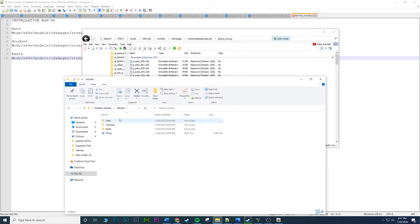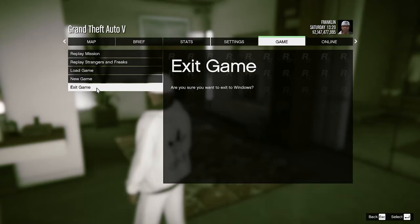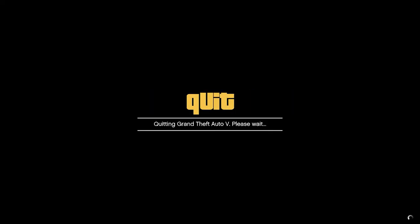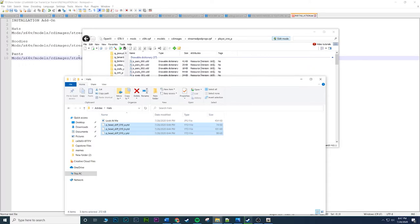Once you're in Franklin's folder, go to the mod download you extracted. Go to the hats folder. Once you're in hats you'll see three files. Make sure you are in Edit Mode, highlight those three files, and copy-paste them in. Also — close out your game first! If you don't close out your game you're going to get an error. So close the game, copy, and paste. That's the hats done.